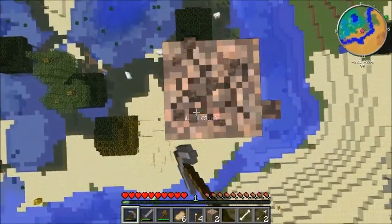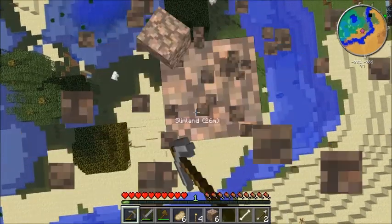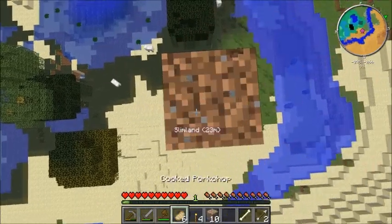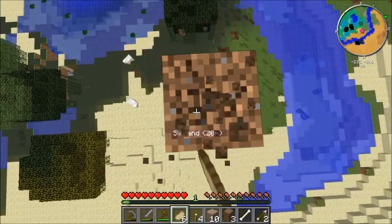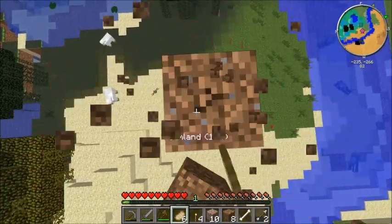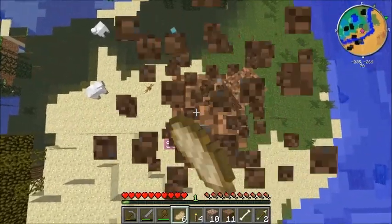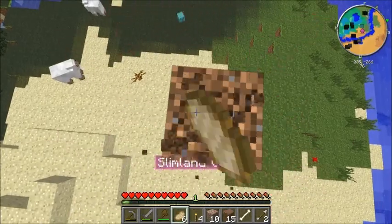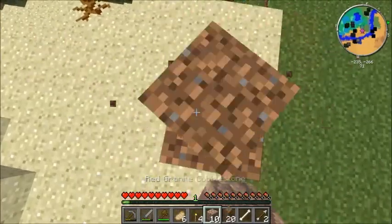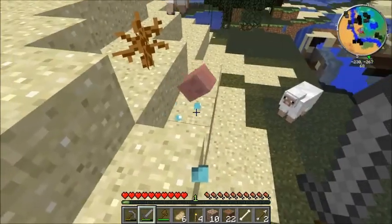That is a Tinker's Construct generation by the way, so it's part of that mod. If I had added Thaumcraft I would have had to restart the world anyway. Taking Thaumcraft out - so many world generation changes would just corrupt the whole world. Look, there are blue slimes up there! Look at those - oh my gosh, one fell. Now we have a blue slime. I'm going to name you... dead.